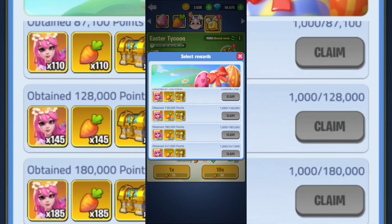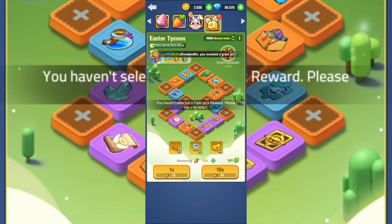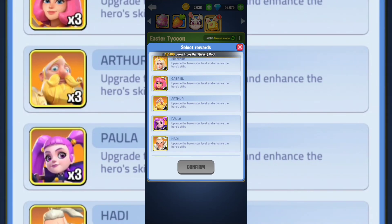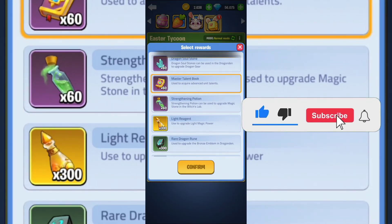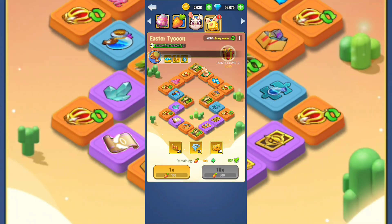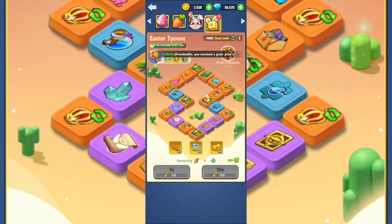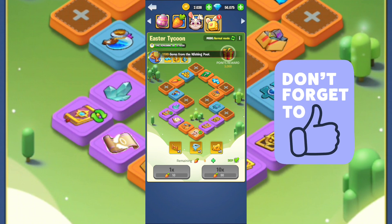The fourth part is the Easter Tycoon — I'm going to hit claim to get a card. I'll select a hero and go with normal mode here and crazy mode there. Definitely go for the crazy mode since you're going to have a better chance at rewards. And I got one — awesome, quite cool!